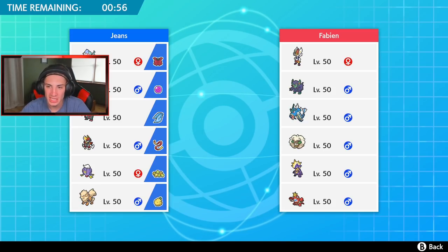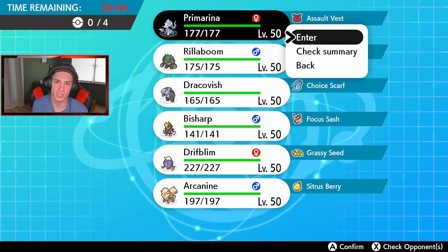We're going up against a Libero Cinderace team — I think he'll lead with Whimsicott, predicting me going grassy surge Rillaboom. So I could go Dracofish and Fish's Rend right off the bat. Could go Arcanine and Dracofish then Drifblim and Rillaboom in the back. He has the Crawdaunt which is a little scary. I could go Primarina with that Hyper Voice. I think I go Primarina and Arcanine here.